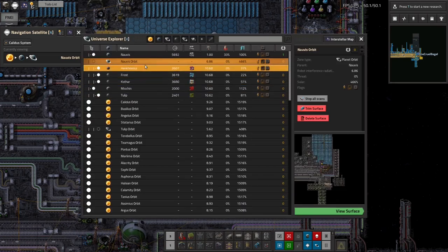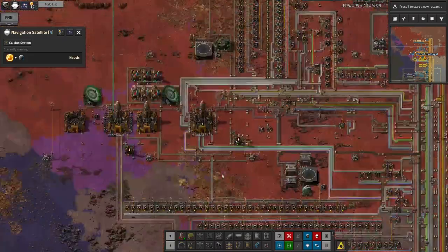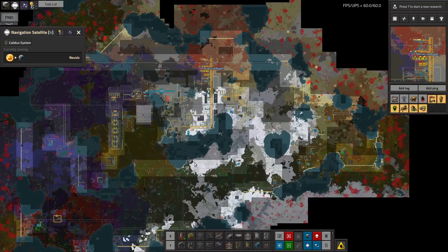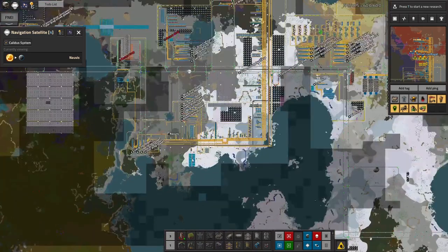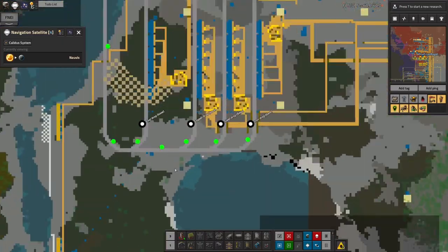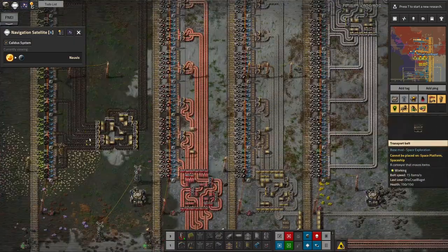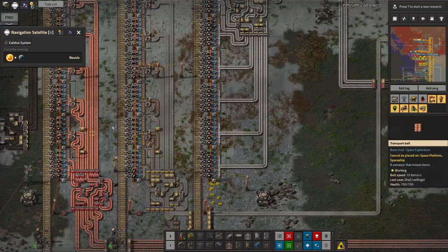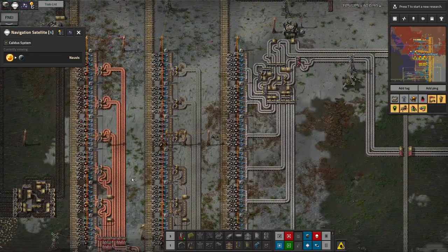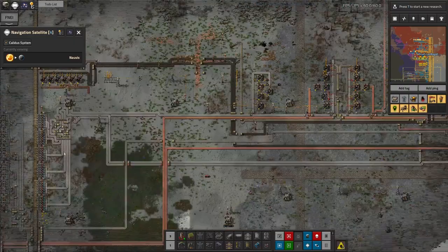Let's start on Norvis, because that's where everything started for the factory. Here's the state of the factory so far. The main part in the middle is my main bus that's producing everything I need. I've got the various stations where we're dropping off coal, copper, steel, iron, and stone bricks, and they're all being fed into the factory along here.